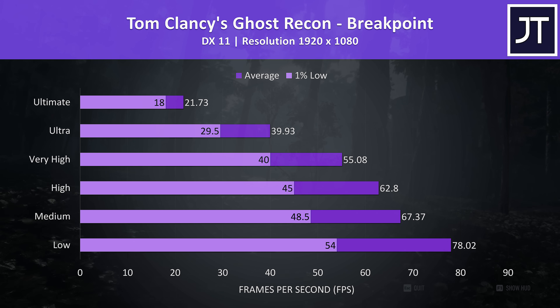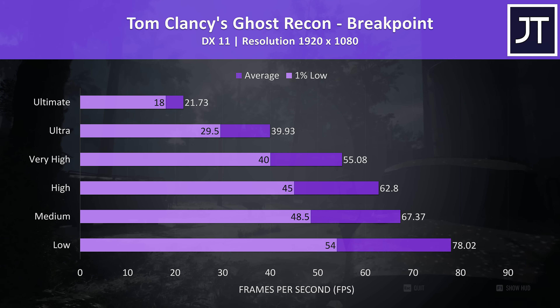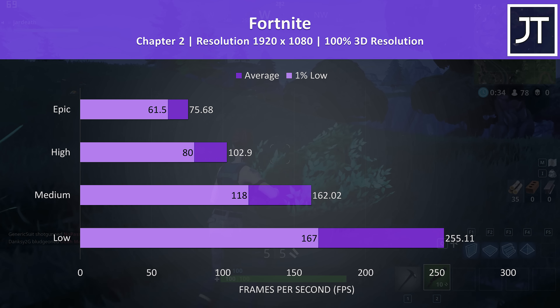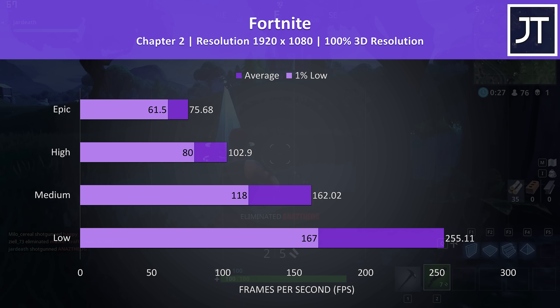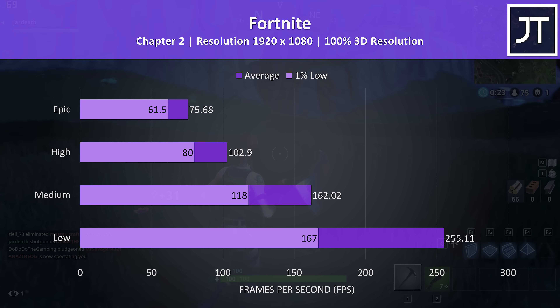Ghost Recon Breakpoint was also tested with the benchmark tool, and again much lower frame rates were seen at higher setting levels, notably because more than 4GB of VRAM is needed here. Fortnite was tested with the replay feature, and as a less demanding title it was still running quite well with the highest epic setting preset. However, medium would have been a much better option to make use of the 144Hz display.